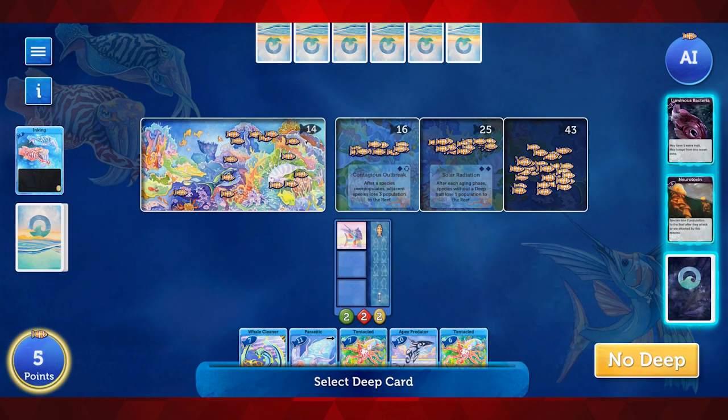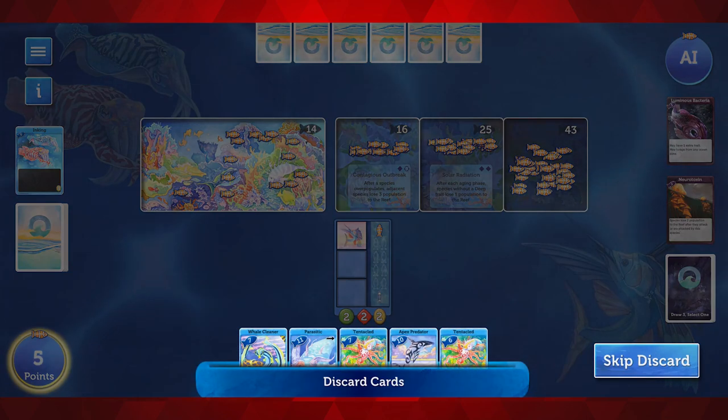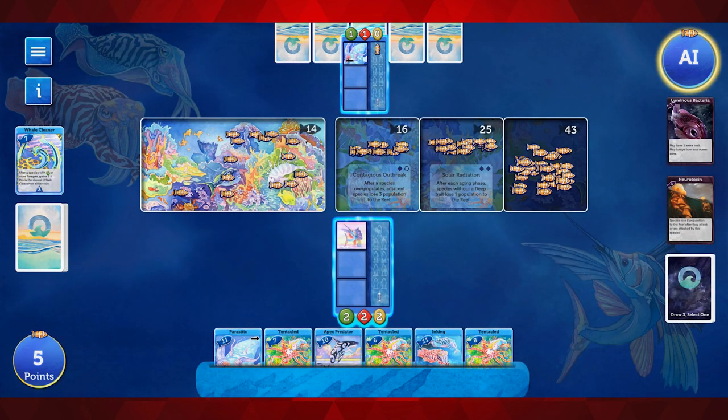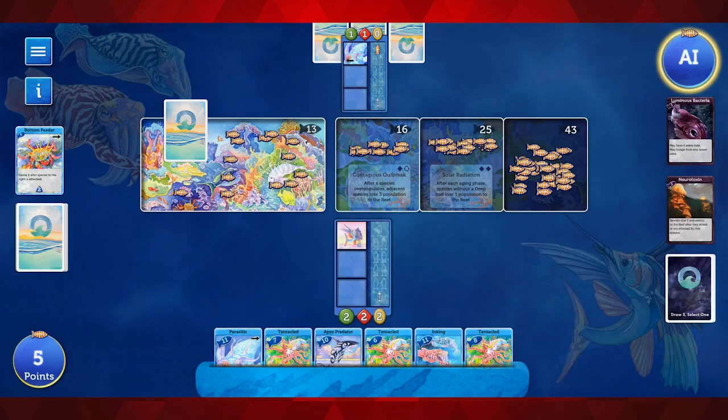You're going to go head-to-head, and beyond that, a lot of things will still be similar. You're going to be evolving your creatures. There's going to be fish that are the food you eat. If you're not a predator, you still have your Cambrian Explosion and different events that trigger, as well as all your crazy deep cards. These are your more unique evolution cards that can really swing the game, or at the very least, make your creatures terrifying.